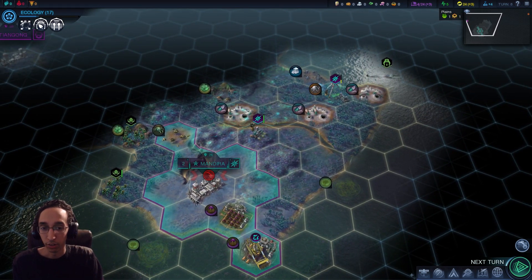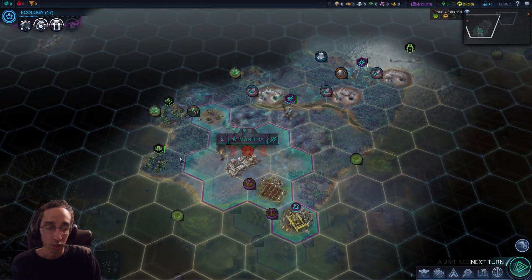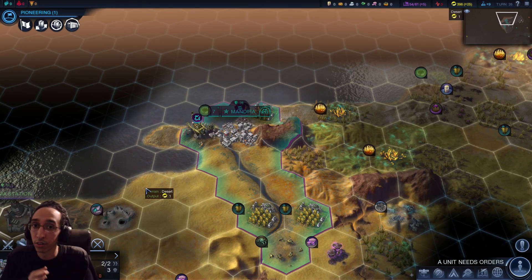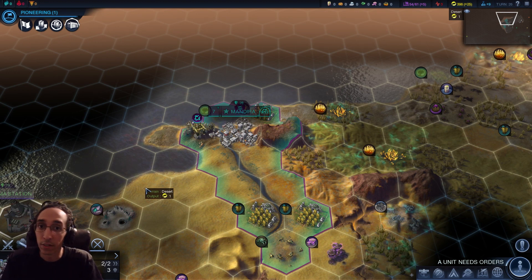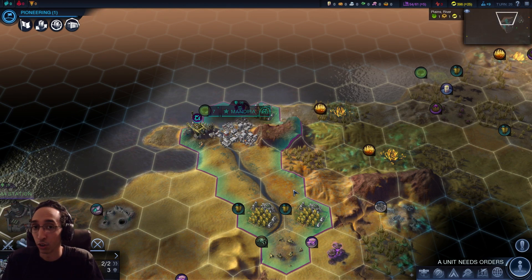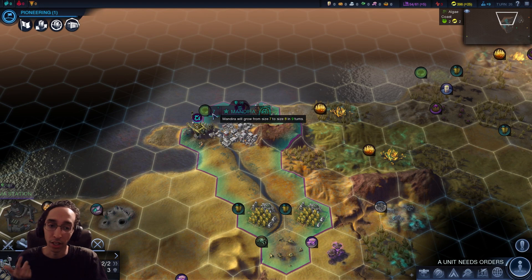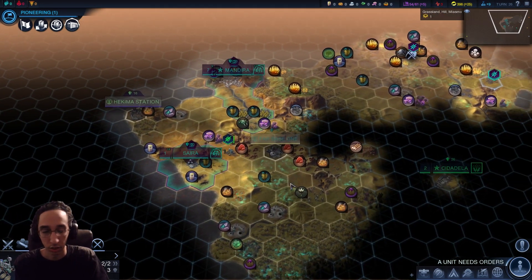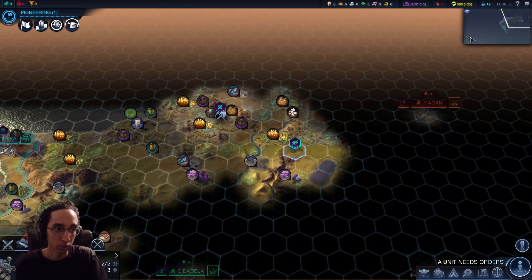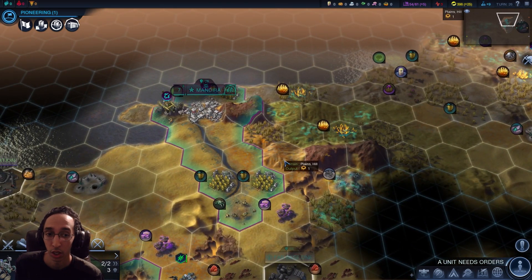Unless you're an intermediate player or going Harmony, as a new player avoid that start. Now let's look at a really good start. Here we are on turn 26, and because we got to do what we wanted to do, we're already at a size seven town and we've been able to expand. Comparatively, the AI around me are size three, size two, and size one. They can't compete. We are way larger because we got to do what we wanted and had a good start.